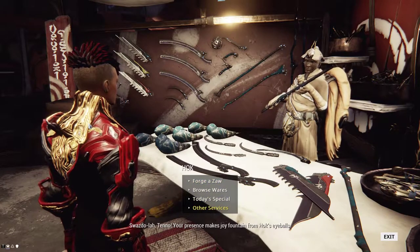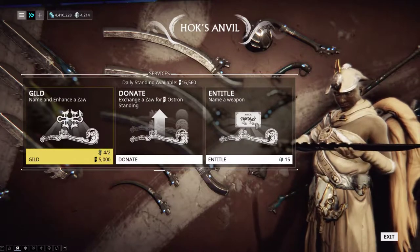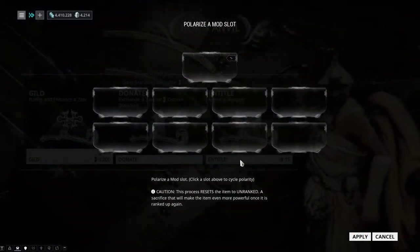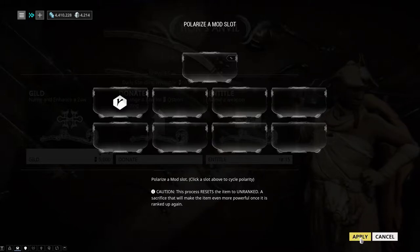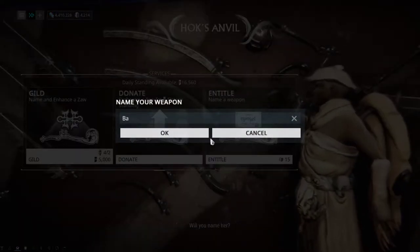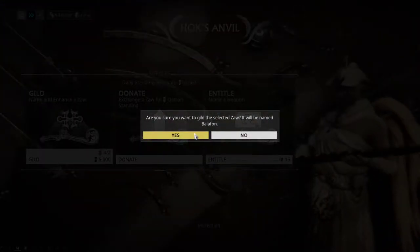Your presence makes joy fountain from Hawke's eyeballs. It is ready, waiting to come to life at your touch. Will you name her? Perfection.